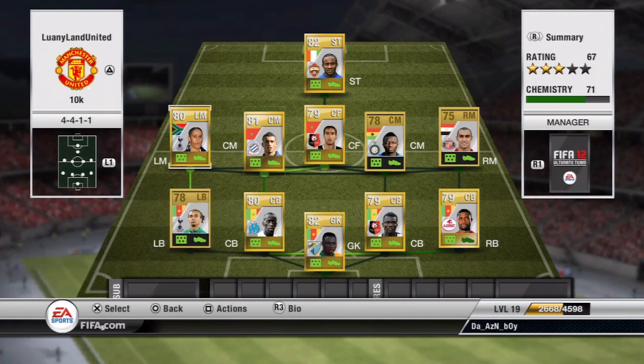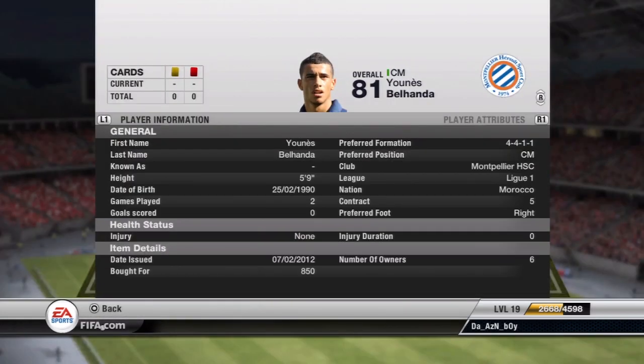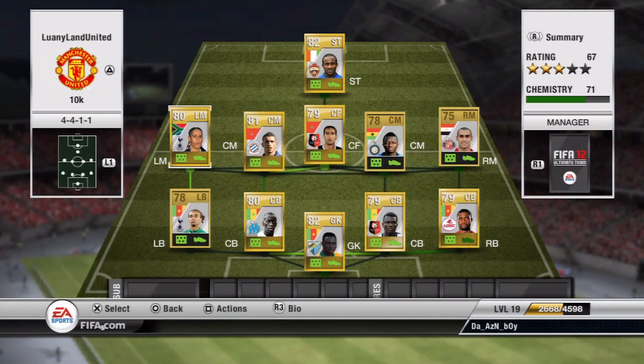That's my whole defensive squad. Then we have a center mid here, Ben Hinka. He is pretty much average in everything, but his passing is great. I just wish his defending was a little greater, but he's a center mid — no big deal. I bought him for 850. He is from Morocco, which is in Africa, even though he's not really full-on black.